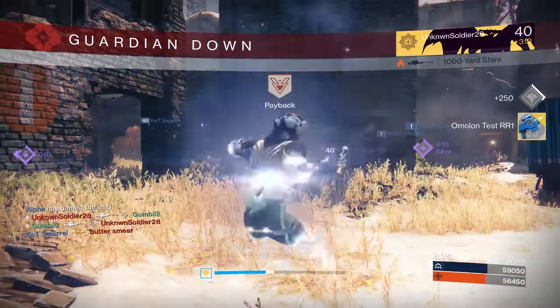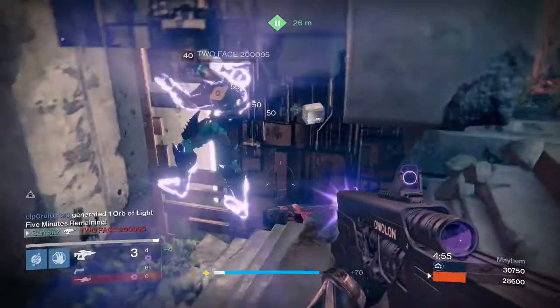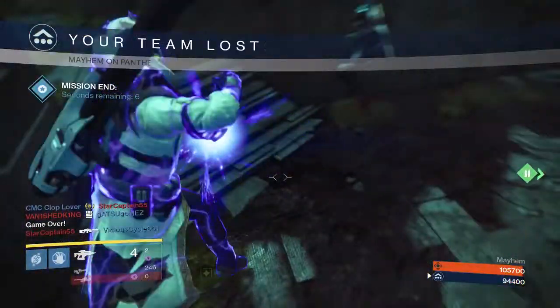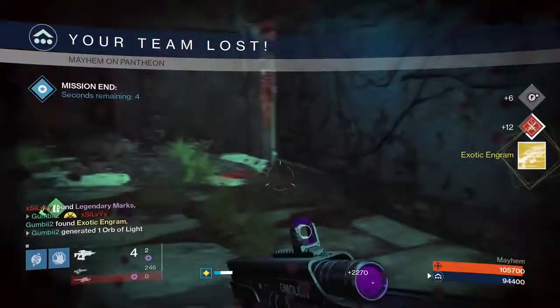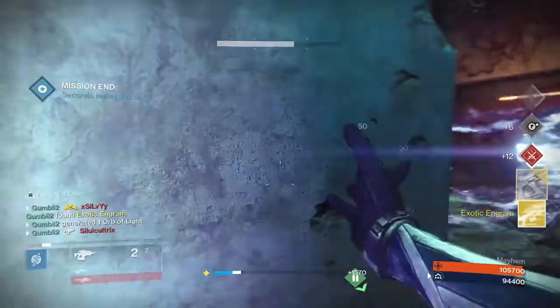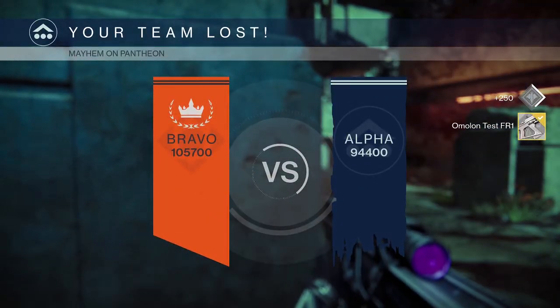It gets a one-hit headshot kill even with full shield, so it's pretty easy to finish. That's the only one out of these weapons that was pretty easy. The fusion rifle was probably the most difficult. It's got really bad recoil, and you have to either be right up on somebody or wound them, and it has a long charge time, so it was really hard to finish. I actually finished it at the end of the match against a Golden Gunner — total luck, but I was so glad to be done with it.